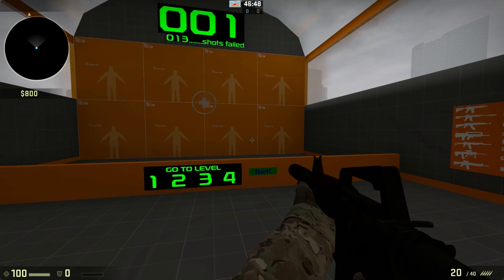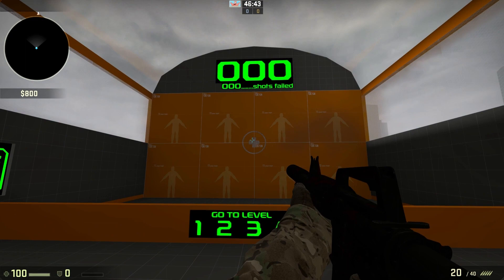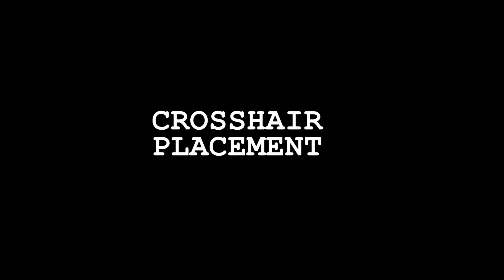The first step is to go to a custom map like this one and improve your aim using it. So I'm going to teach you how to improve your aiming via this map. You need to hit the red dots. Let's just go to a custom map.